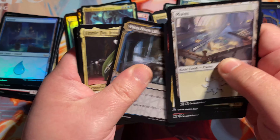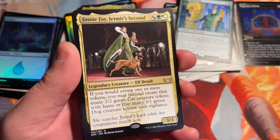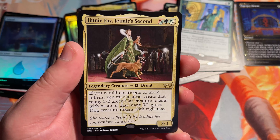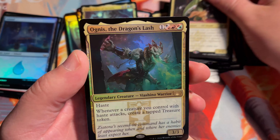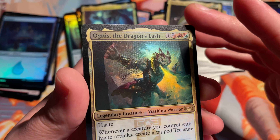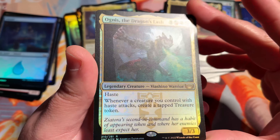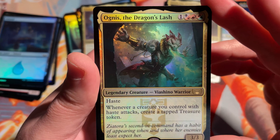Ginny Faye, Jetmirror's second. Love the little cat and dog token producer. And oh, there's another foil rare — and this one is also matte. So it looks like the mythic and rare sheet came from a different printing press, to be honest with you. Agnes, the Dragon's Lash.